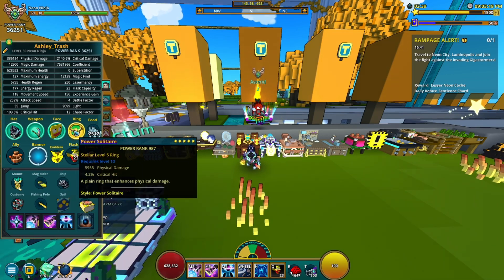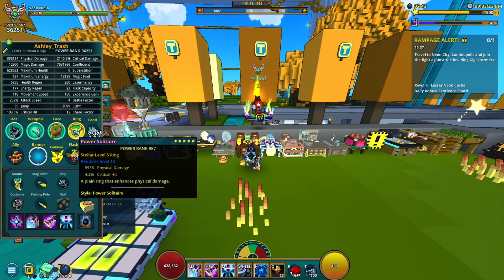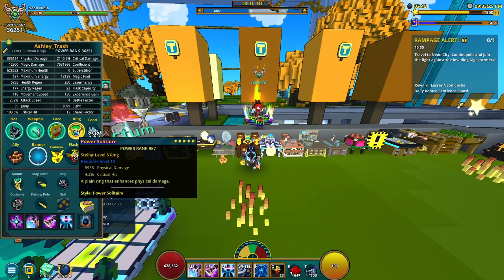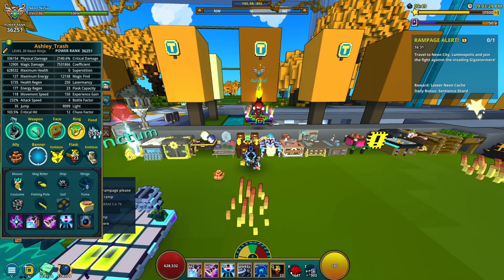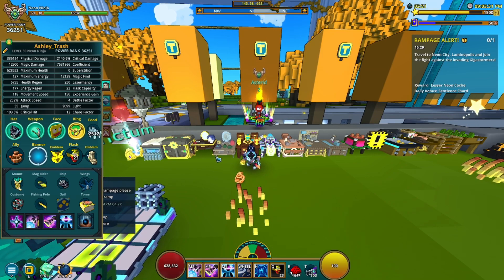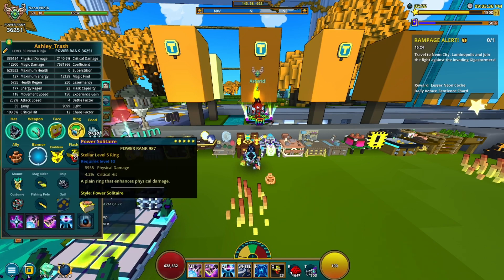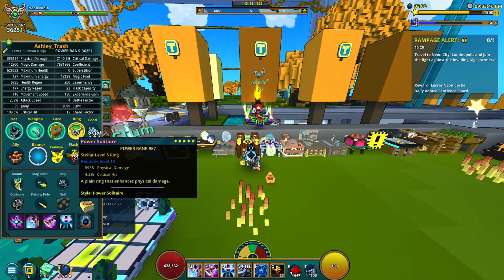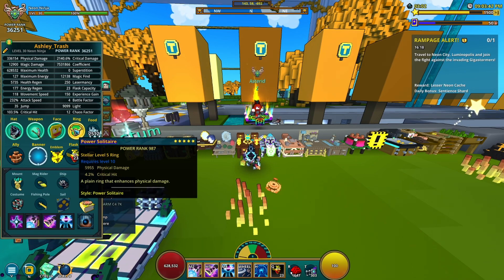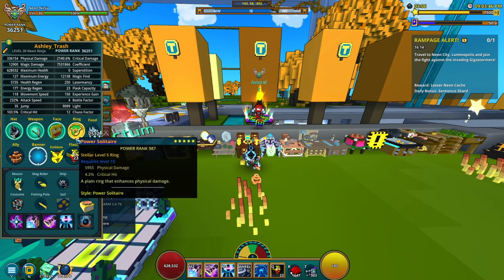For the ring I go physical damage and critical hit, but with this new dragon that came out I think you can swap out critical hit for magic find at this point. I haven't really tested this out because I missed the Friday drop so I don't have the new dragon yet. But once you have every bit of critical hit you can get, you can swap this out for magic find to get the most out of that.